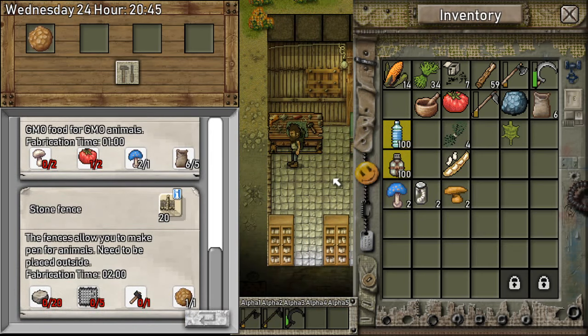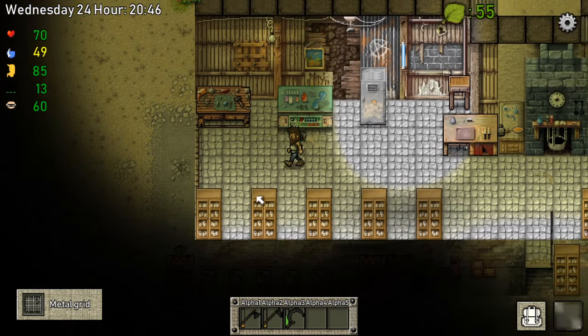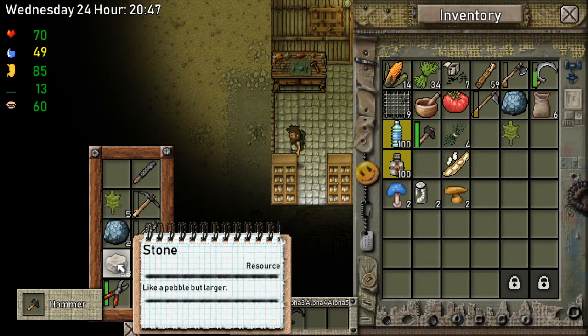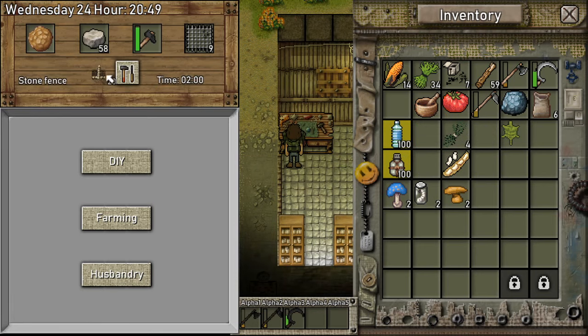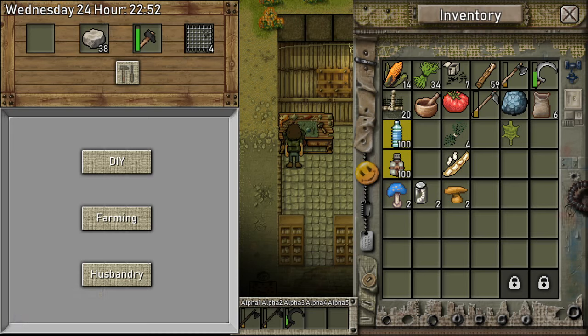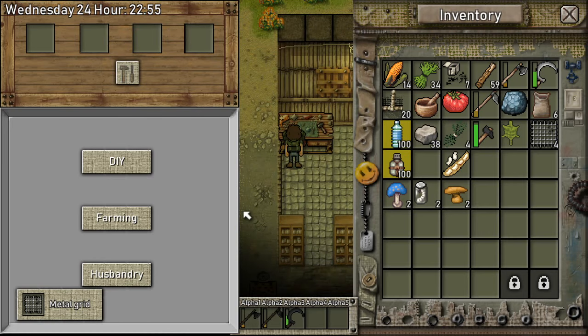So we need five of these. Perfect. We need the hammer and some stones. Stone fence — look at that, we got pretty fences right now. And I want to put the mutant animals — I think maybe on the other side. I don't know, we'll see how it goes.